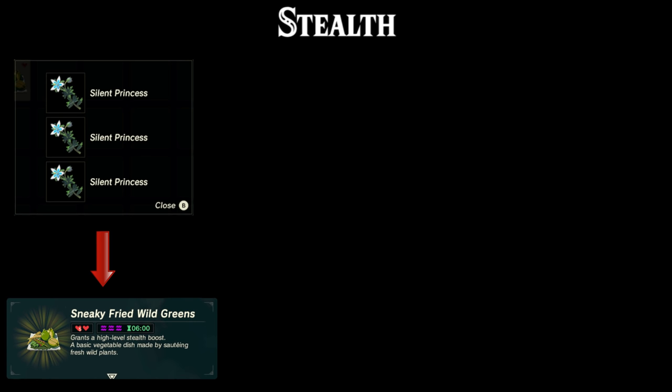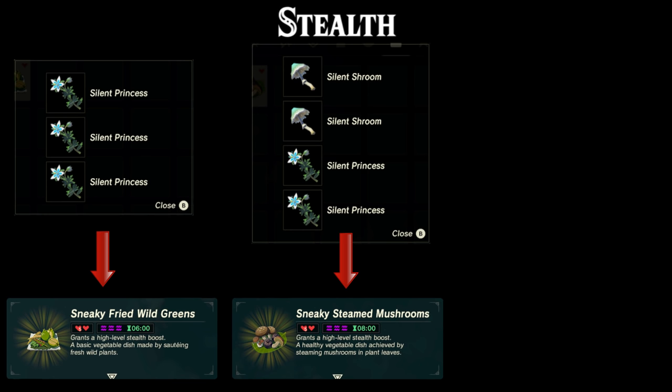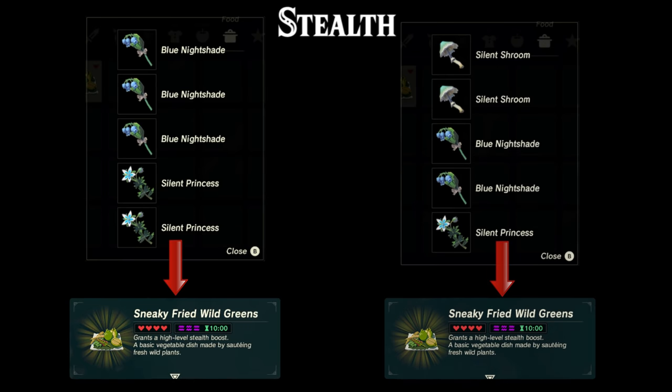Moving on to stealth boosting foods: combining three silent princesses will give you a level 3 stealth boost for 6 minutes. Combining two silent princesses with two silent shrooms will give you a level 3 stealth boost for 8 minutes, and the same is true if you combine one silent princess with three silent shrooms. Combining two silent princesses with three blue nightshades will give you a level 3 stealth boost for 10 minutes. You can also combine one silent princess, two blue nightshades and two silent shrooms for a level 3 stealth boost that lasts 10 minutes. You can also use other ingredients in these recipes — for example if you have a lot of swift violets, the description below explains how to use those and still get a level 3 effect.